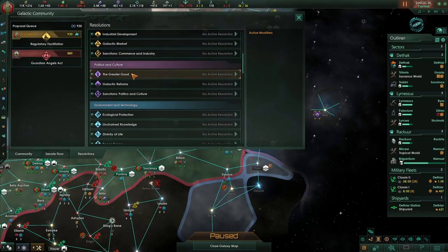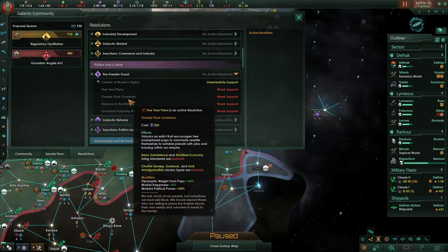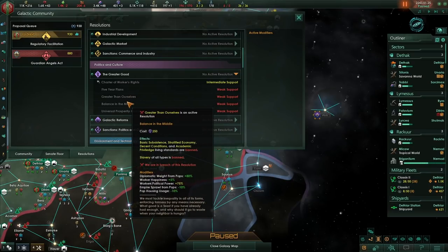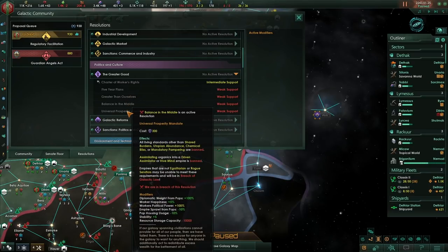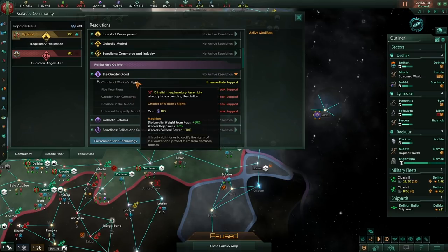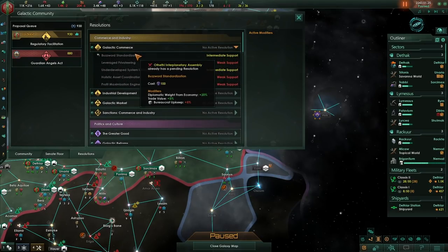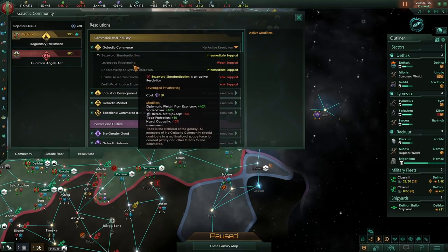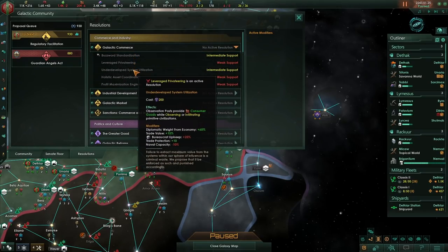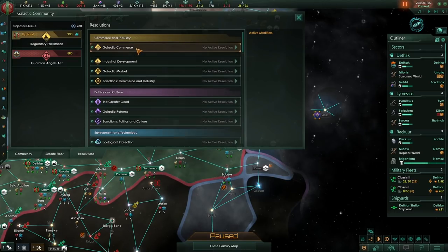Greater good covers workers' rights and has great stuff, but later on anyone that's not egalitarian is basically in breach of galactic law, making it very difficult to get the AI to agree to pass or even propose it. Galactic commerce improves trade value of all your planets but increases bureaucrat upkeep and reduces naval capacity. At the very end it has some big maluses to happiness that you probably don't want.